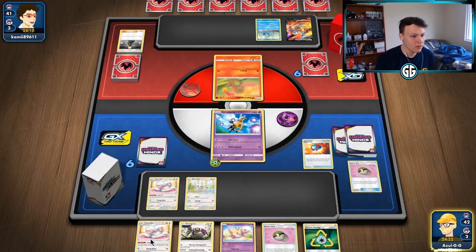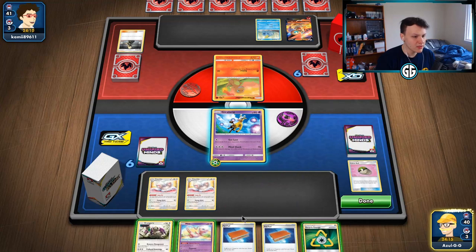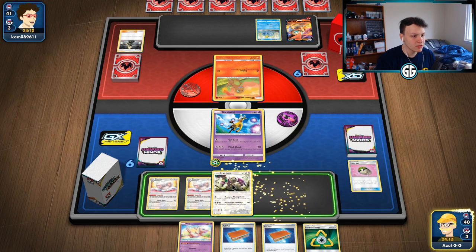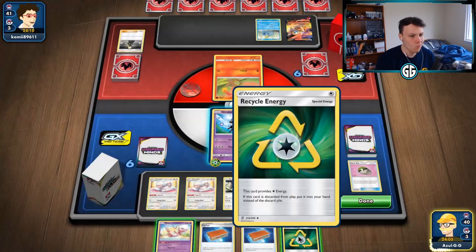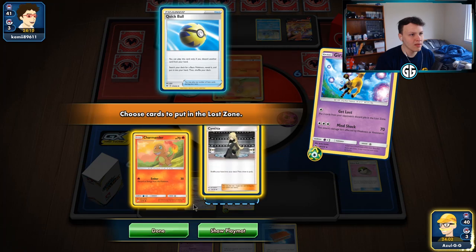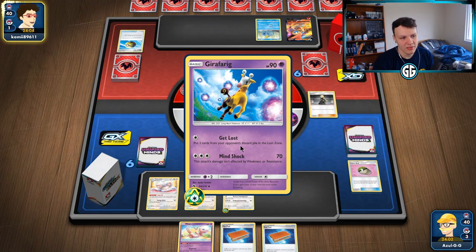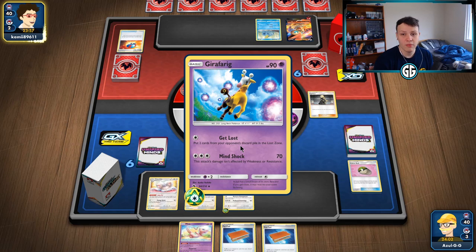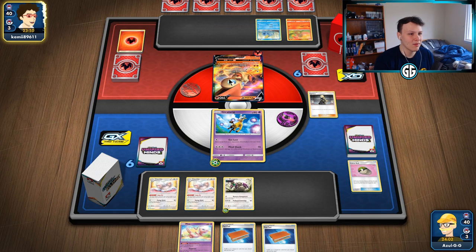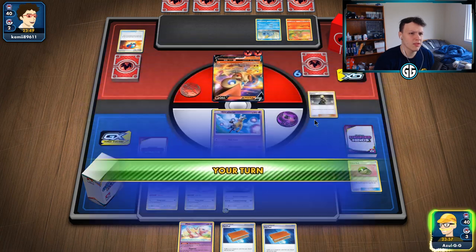Still no Zation — going to bench the Orangaru and attach to it. Getting lost — get rid of the Pokémon and the Cynthia. If they play Ordinary Rod, that's one less Pokémon they can potentially recover. If they play Pal Pad, they can't recover the Cynthia — that's the thought process behind discarding those two rather than the Quick Ball, which they'd probably never recover anyway. They get into their Victini — there's Spreading Flames to get their fire energy back. They probably play Welder and Pal Pad so they might be able to recover it.